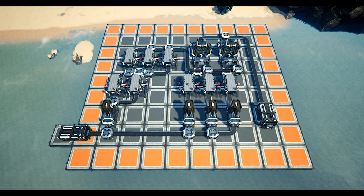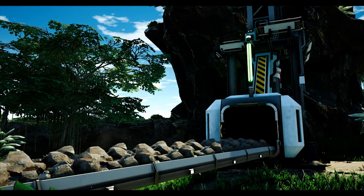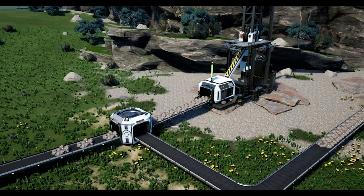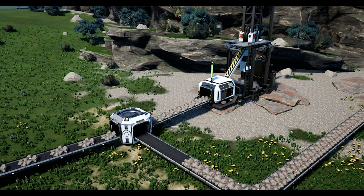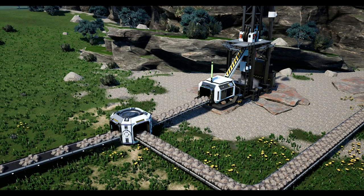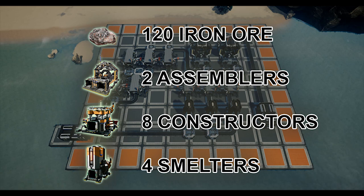For this build you will need a total of 120 iron ore available per minute. This equates to a single MK1 miner on a pure node or two on a normal node. Do note that you will need to use MK2 belts whenever items on a belt are greater than 60. The grid we will be using is 8 wide by 7 deep, and you will need enough resources to cover two assemblers, eight constructors, and four smelters, on top of items for splitters, mergers, and belts.